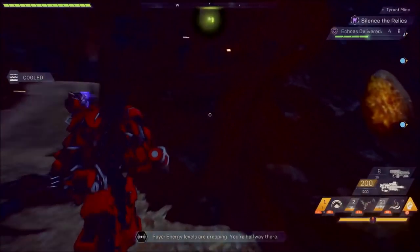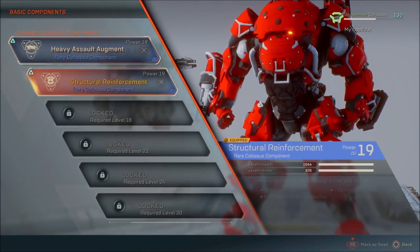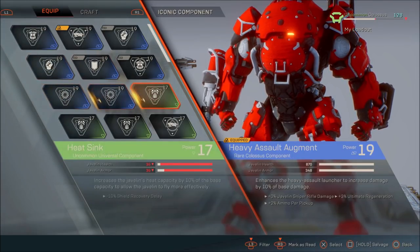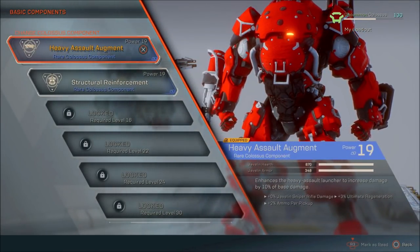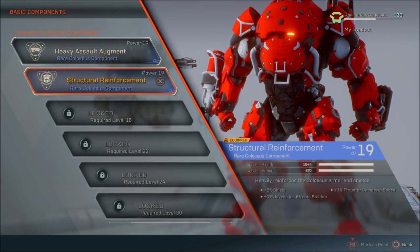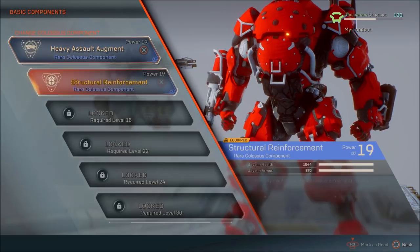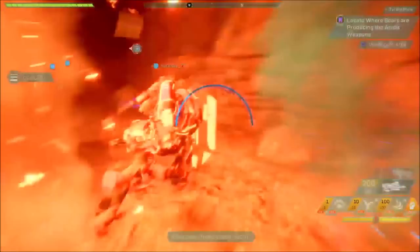This next segment of the build is probably the most important aspect: your mods. Do not underestimate this. You want to find and equip the following mod — structural reinforcement, which gives you 1044 health and 870 armor. This is a massive boost to your survivability and you want to stock up on these. The alternative is heavy assault augment, which gives you 870 health and 348 armor. The health is decent but the armor is not so great — armor is essentially your shield durability. From my testing, your survivability will increase exponentially. You'll go from being taken down within seconds to being able to run in, put your shield up, take a ton of damage, put it down, do what you need to do, and sustain incoming damage for a lot longer.